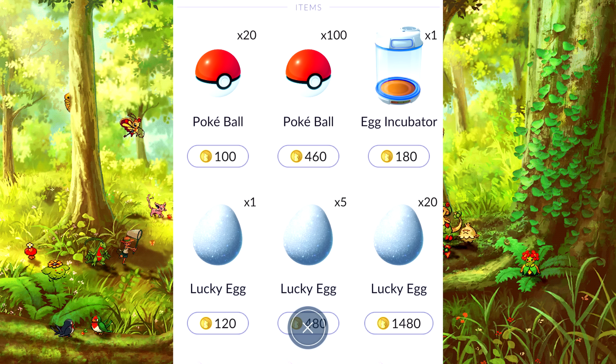One very curious item is the incubator. Many have asked why you would need an incubator. You do have a free incubator in your game that is unbreakable, but you may only place one egg in it. So if you have more than one egg and you want to count the distance to hatch it, you will need extra incubators.